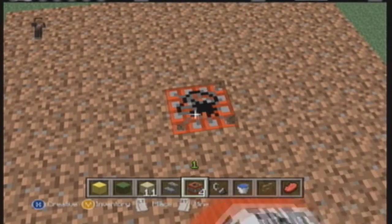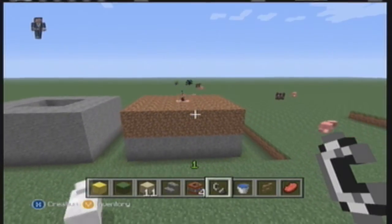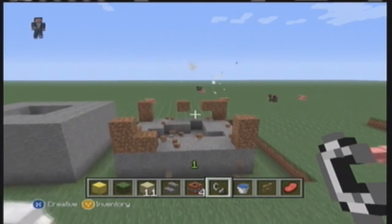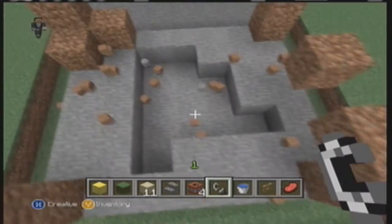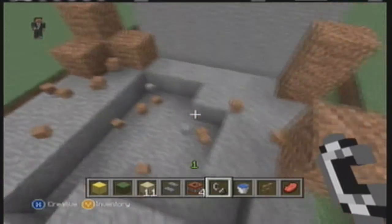This last one is dirt and cobblestone, because most of the time when you destroy a mountain it's not just one material. So I put them together, and when it's a mix it basically just destroys the dirt, which is nice, although it's a little bit messy. The cobblestone goes down one block in the center, which is alright.